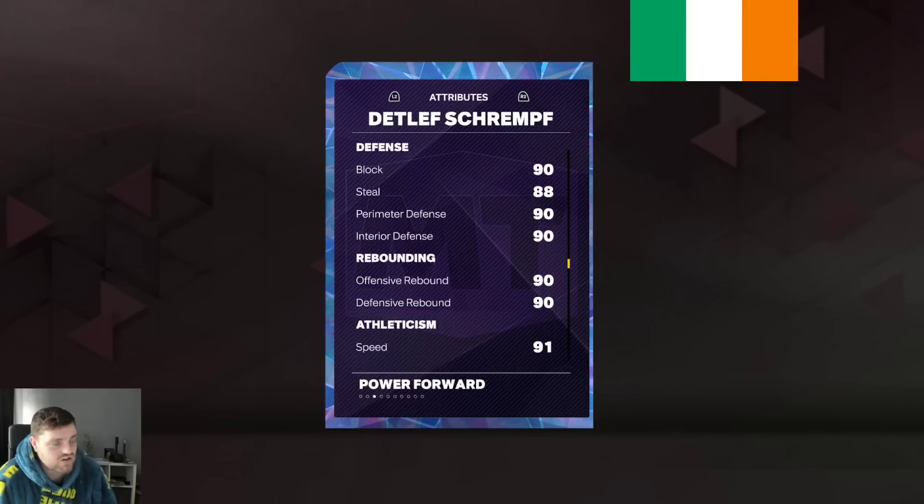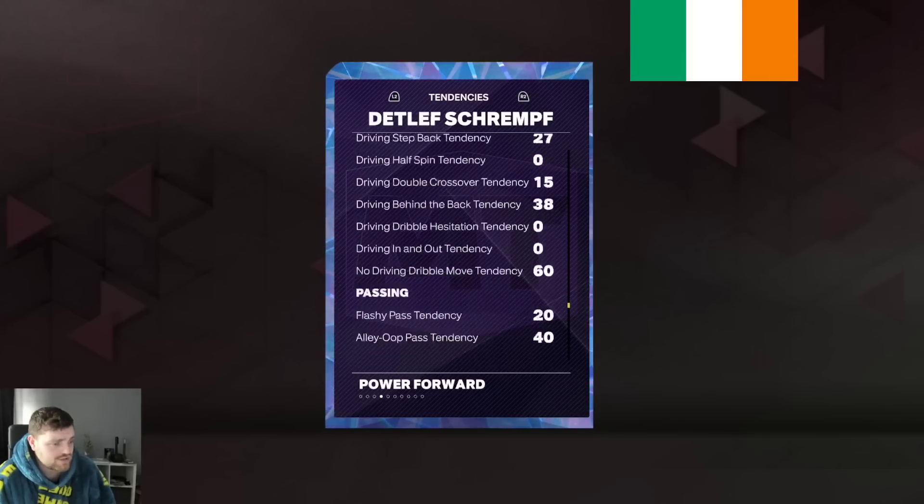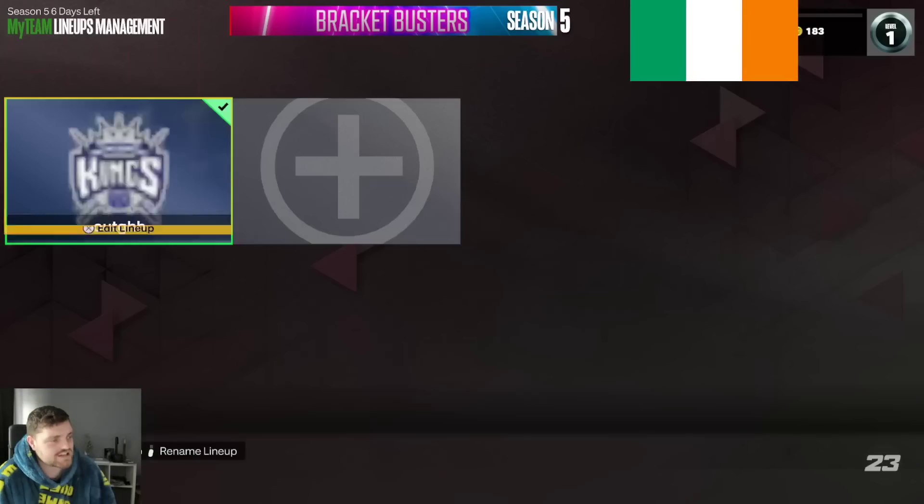This is wild — 90 driving dunk, really good defensive stats. And I'm pretty sure his tendencies are pretty decent as well. They're really not. Why did I think his tendos were decent?